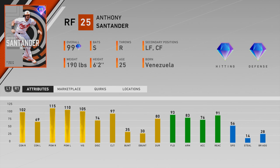Number twenty-nine is Anthony Santander of the Orioles — decent righty splits at 102/115, but 69 contact versus lefties is way too low. Even though you don't face lefties as often, on higher difficulties you just won't be able to get hits. Speed doesn't make up for it either. This is easily the worst outfield card in the set — way better outfield options available, even within this set alone.